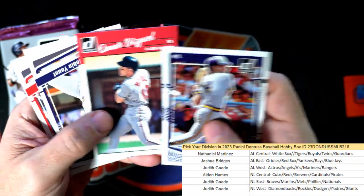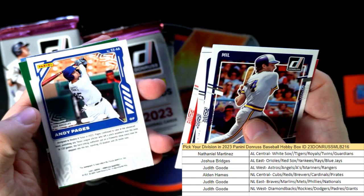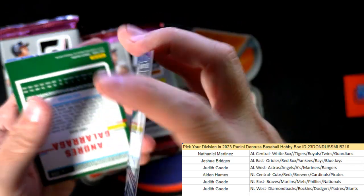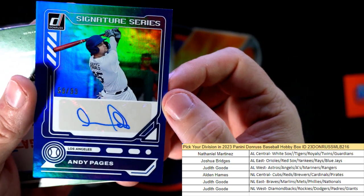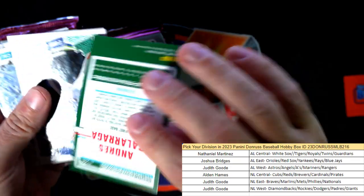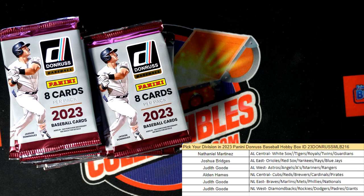Who else likes the Liberties besides me? What a fun chase to put together a set of those. Oh, look at the auto here — Andy Pages, this is a Dodgers, 59 of 99. That's going to the National League West, Judith G, coming out to you. So we've had the Liberty in pack one and the auto coming out in pack number two.